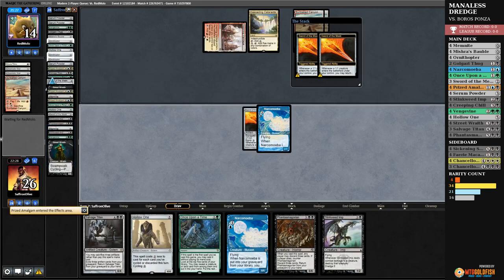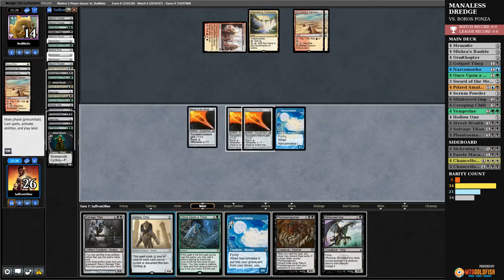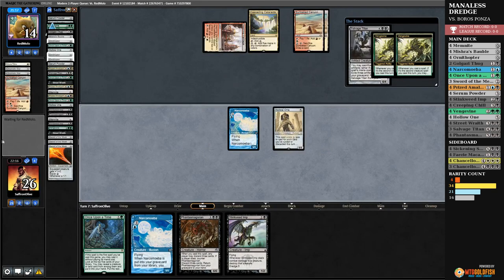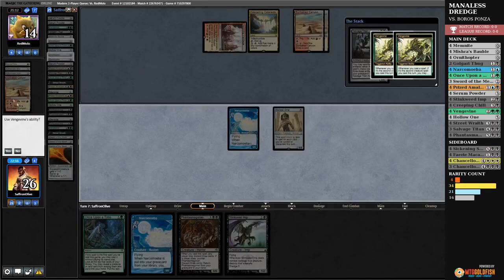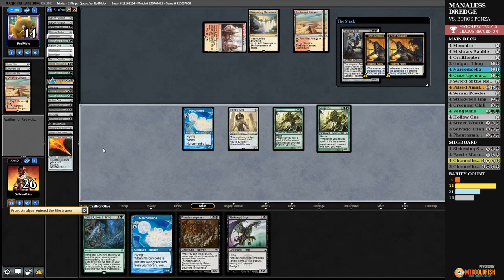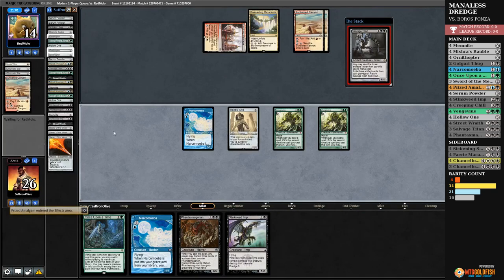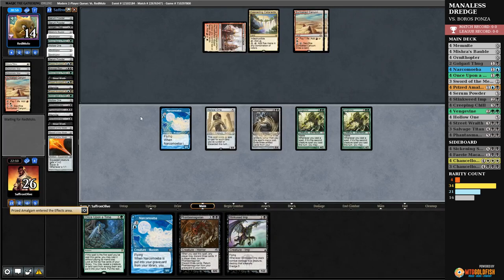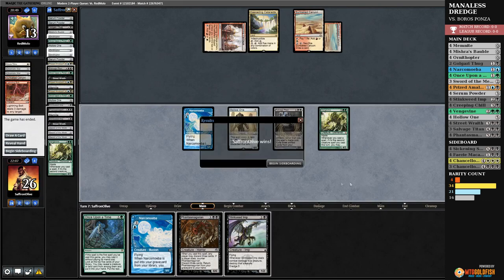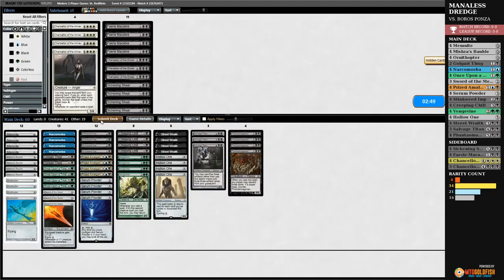Sword of the Meek, Sword of the Meek, Sword of the Meek, Hollow One, Salvage Titan — sac the Swords. It took a lot of turns of doing nothing but we get back Vengevines and now we actually have a clock. Opponent's land destruction still isn't doing much. This deck is so funny — it's either unbeatable in some matchups or it just can't win. There's not much middle ground with Manaless Dredge in Modern. Here come the Vengevines — opponent bolts one, then scoops it up. The bad news is our opponent is going to bring in graveyard hate, so our fun might be over.